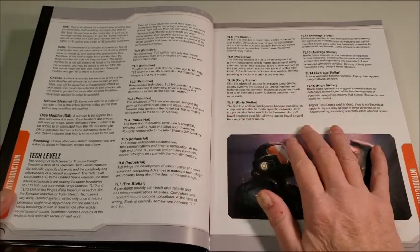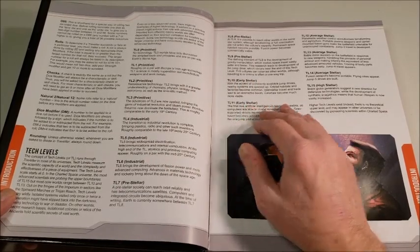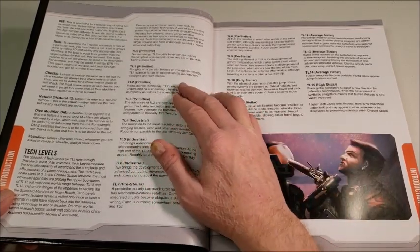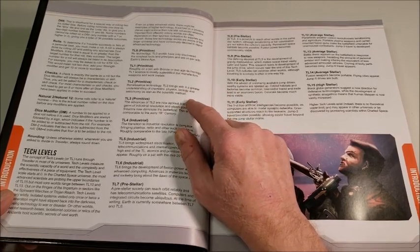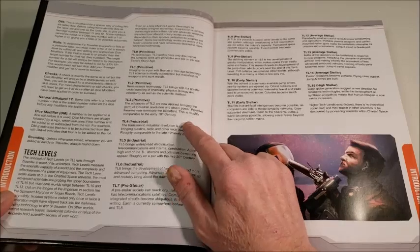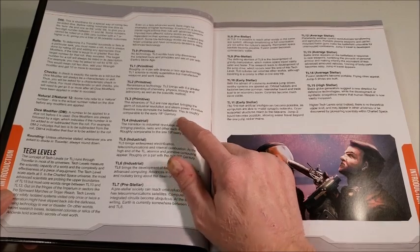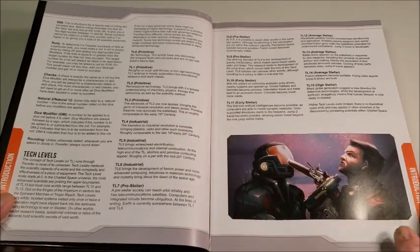For tech level 0, that's primitive — no technology, only the simplest tools, on a par with Earth's Stone Age. TL1 is primitive, roughly Bronze or Iron Age; science is mostly superstition but they can manufacture weapons and work metals. TL2 is primitive Renaissance technology with greater understanding of chemistry, physics, biology, and anatomy, as well as the scientific method. TL3 brings the industrial revolution and steam power; primitive firearms dominate the battlefield — roughly comparable to Earth's 19th century. I like this because when you say it's comparable to the 19th century, everybody understands that.